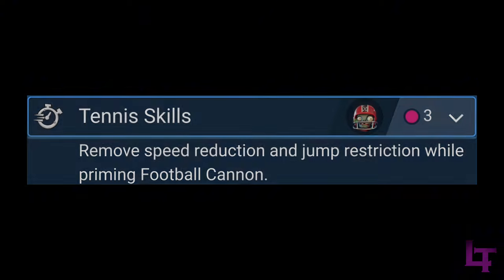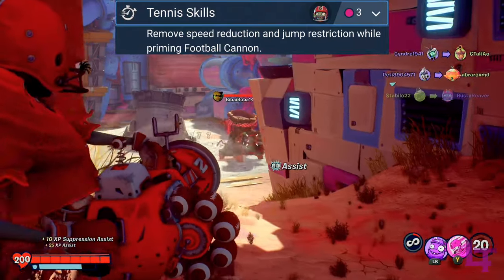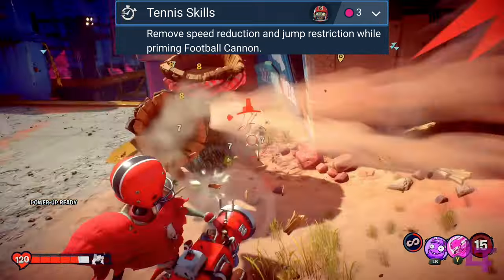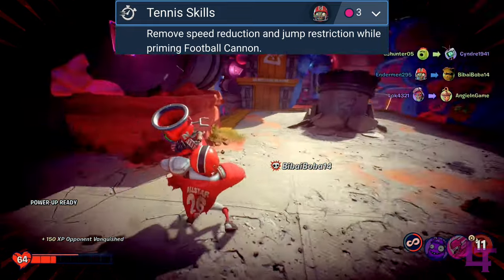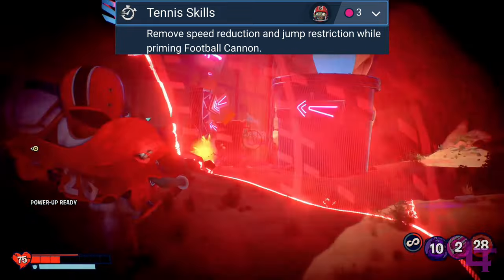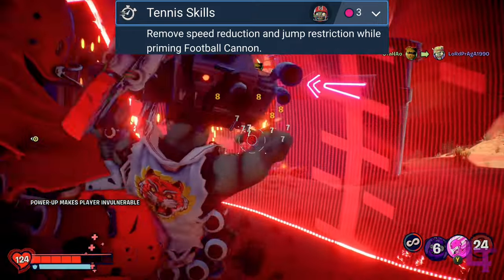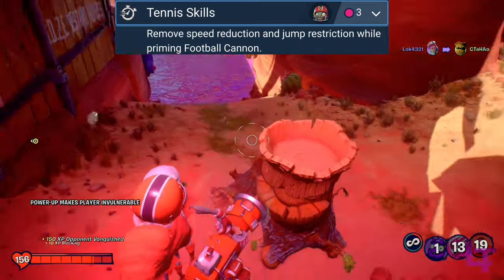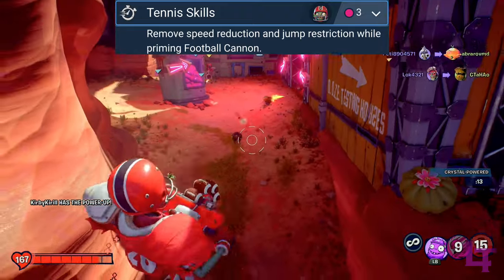In 2nd place, we have Tennis Skills. This upgrade is simple on paper, and absolutely devastating in execution, allowing All-Star to move at full speed and jump whilst using his primary, all for only the price of 3 points — which is extremely fucking broken. You essentially remove the main weakness of All-Star, and allow his offensive potential to skyrocket far beyond what the base class would even be able to achieve. And because it's only 3 points, you can pair the upgrade with a lot of different combinations, and it is fairly flexible.